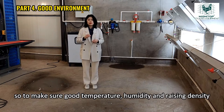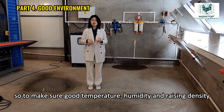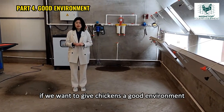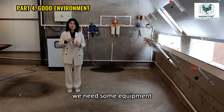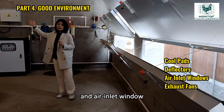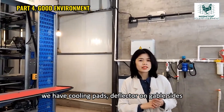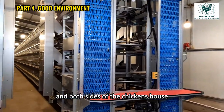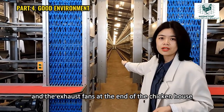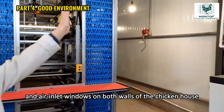To make sure a good temperature, humidity, and raising density is to make sure a good environment. If we want to give chickens a good environment, we need some equipment. It includes the cooling pad, deflector, air inlet window, and exhaust fans. We have cooling pad and deflector on both sides of the chicken house, and exhaust fans at the end of the chicken house, and air inlet windows on both sides of the chicken house.